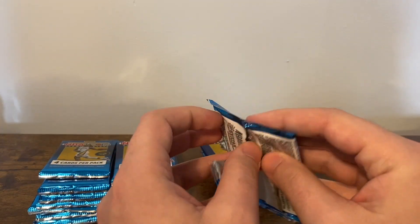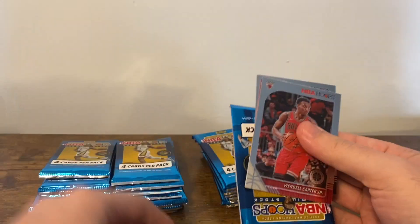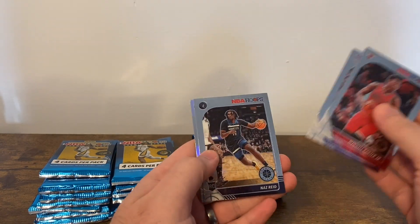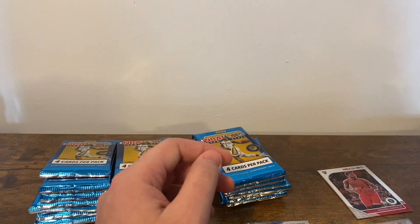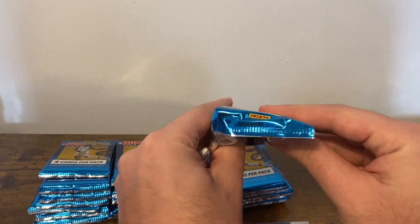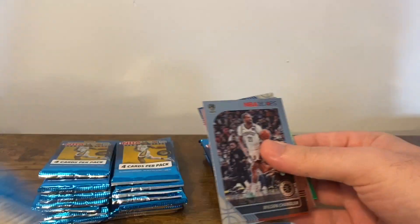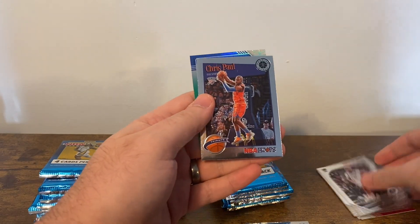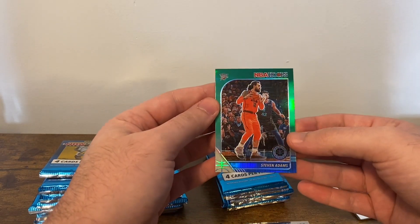Alright, let's see what we got. For some reason I've been having some trouble opening packs recently, just tearing them apart. First pack: Wendell Carter, Jabari Parker, Nas Reed, and Reggie Jackson Silver. Next pack: Wilson Chandler, McHale Bridges, Chris Paul Tribute, and Steven Adams Green.